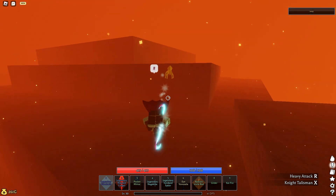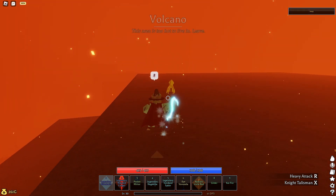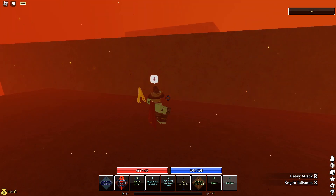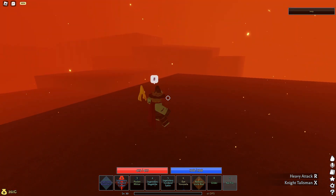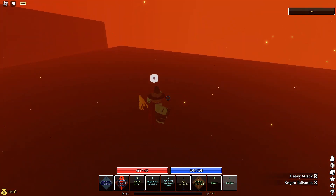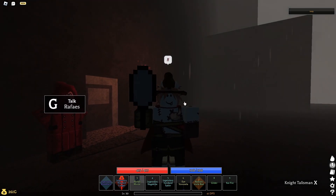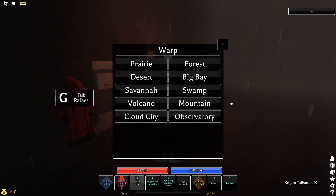First of all, you're going to want to head over to the Volcano and follow my path. Once you're here, you're going to want to talk to this guy, and he's going to tell you to go and kill this certain boss called Mr. Normal, I'm pretty sure.